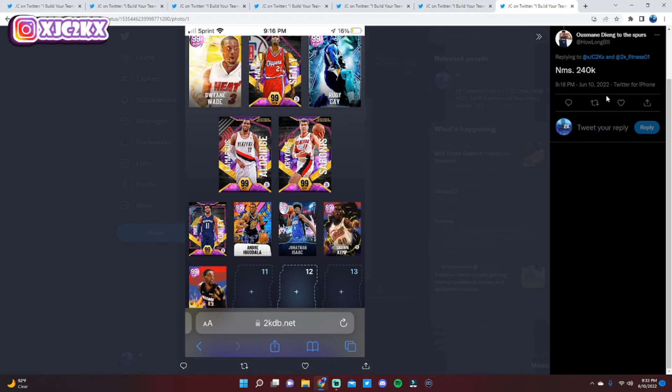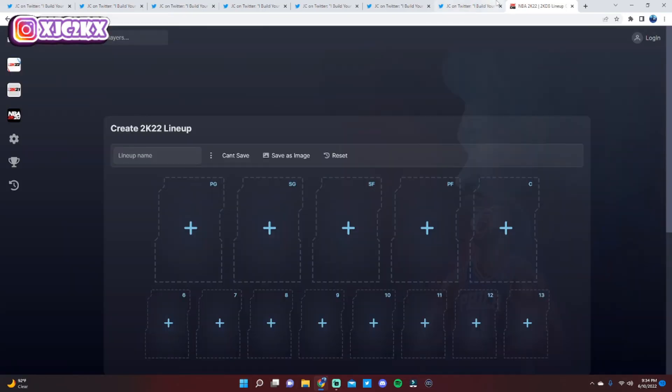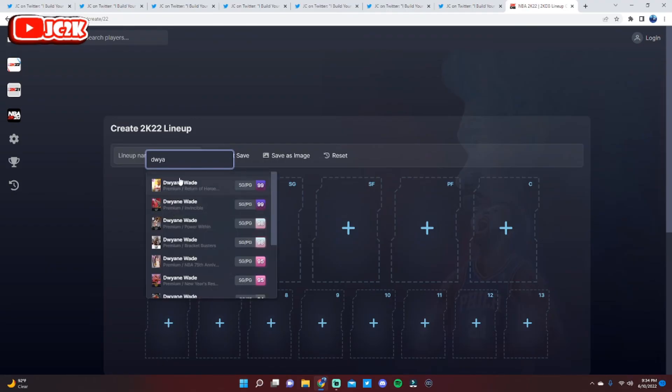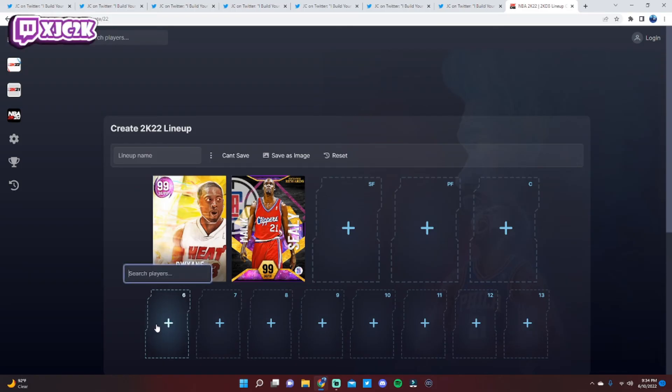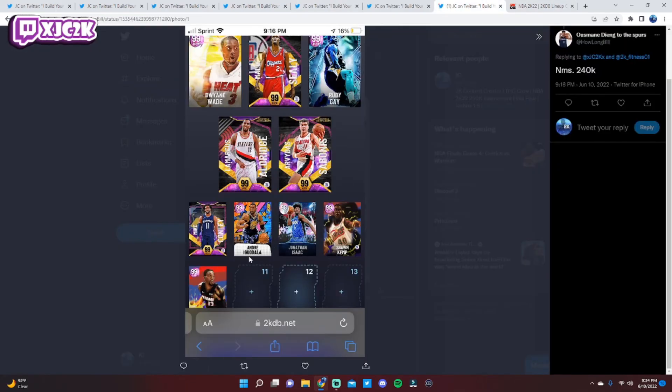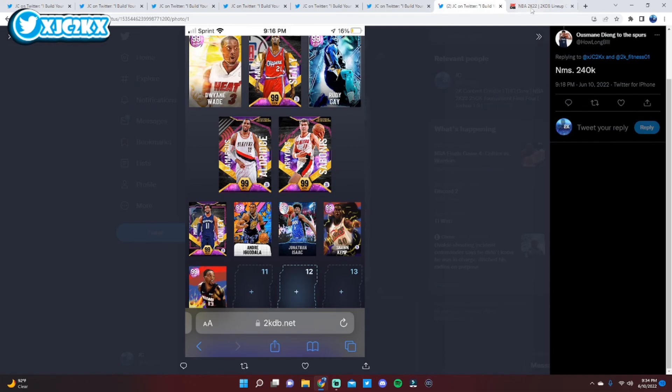The final team today comes from HowlongBill — no money spent, 240k MT. He's got Wade, Conley, Malik Sealy, Iggy, Rudy Gay, Jonathan Isaac, Shawn Kemp, LaMarcus Aldridge, Arvidas Sabonis, and Bam Adebayo. It's a solid start to a squad but it can be upgraded into a really good all-around team. Wade and Malik as your starting backcourt is really good. Andre Iguodala is close to a must — I'd play him at the point guard rather than shooting guard position. Rudy Gay is a really good card at the three — he's six-eight and fits well there.